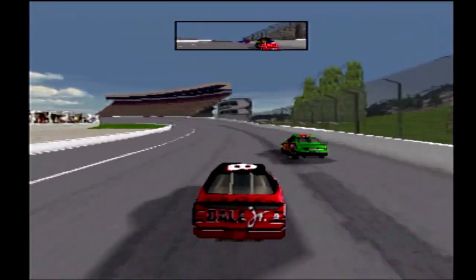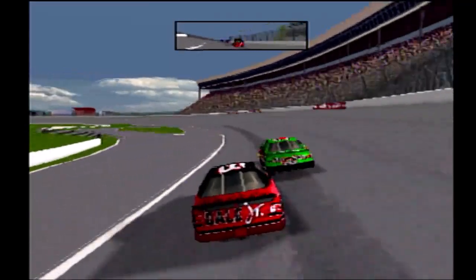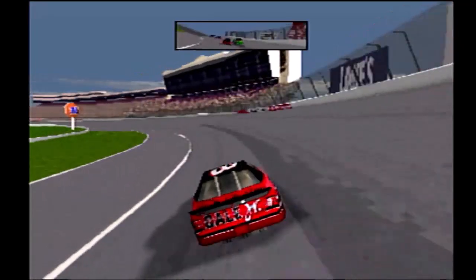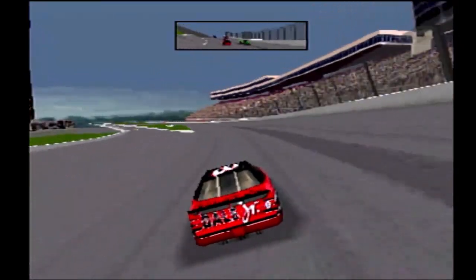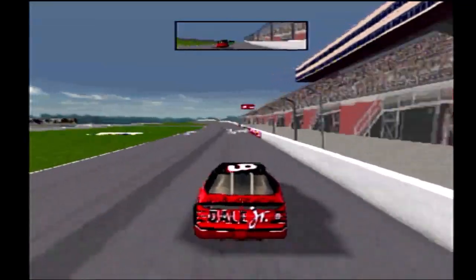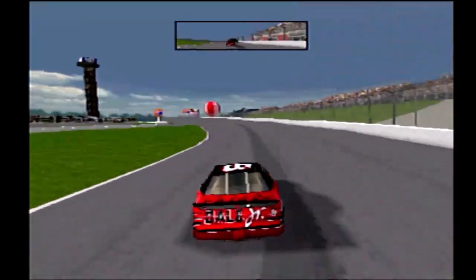Bobby Levante passes the leader and moves into first place. That car has been hooked up all day. And one more for 24 as Gordon takes second. And the race is on.